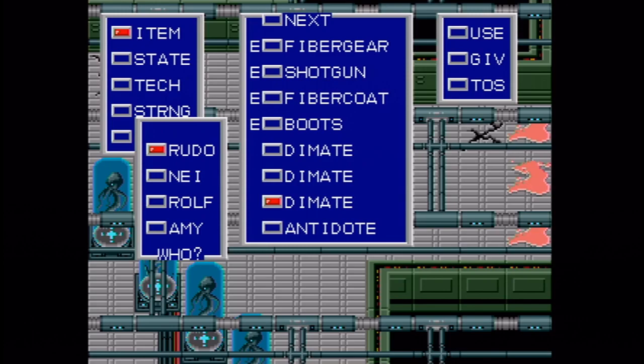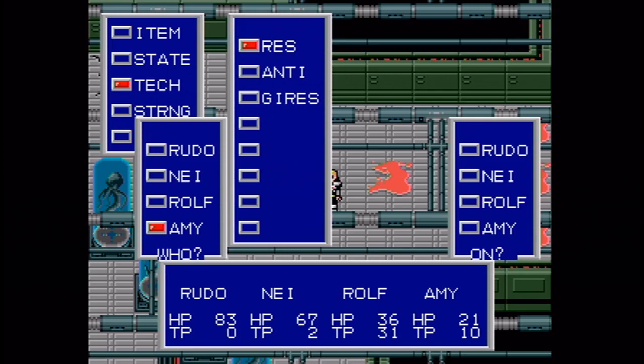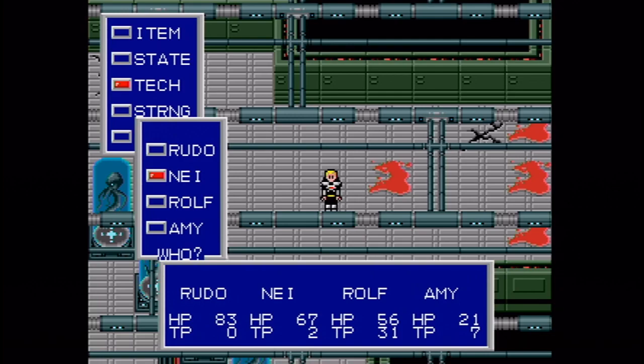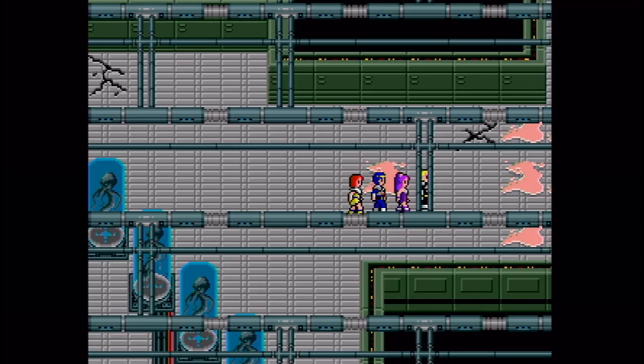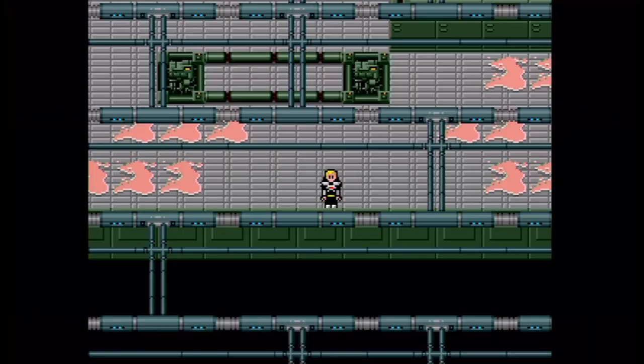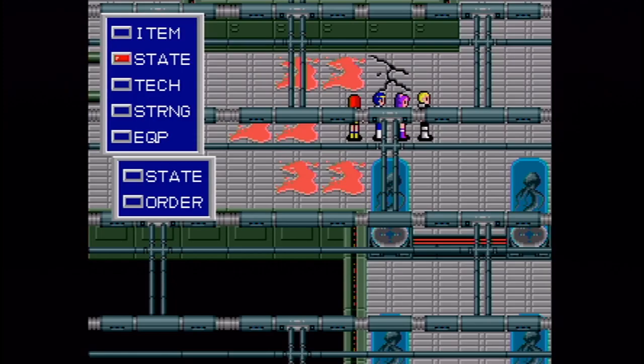Gerez costs seven tech points if I recall correctly, and I think Rez only costs three. We've got enough for one more Gerez spell — that's pretty good. Nei, you're out. So now we're going to have to start using Monomates. Usually it's about this point where I need to start using my consumable items, but that's okay — that's what they're there for. They are not too good to use. Very little is too good to use. Well, the Trimates and the Star Mists are too good to use — but not for long.